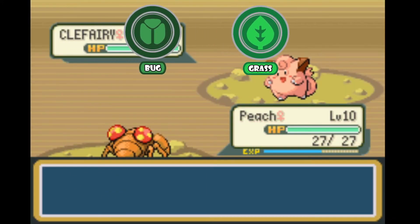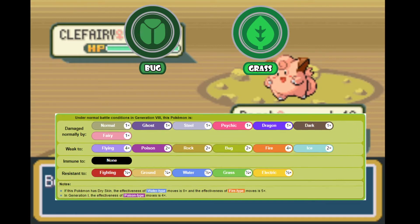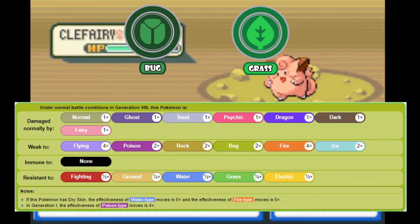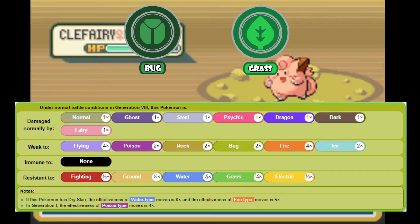Bug and Grass don't complement each other well, giving the mushroom bug a total of 6 weaknesses, 2 of which deal quadruple damage. In the originals, it's got 3, since Bug is weak to Poison in Red and Blue, which is very problematic since Poison is the most common type in Kanto.